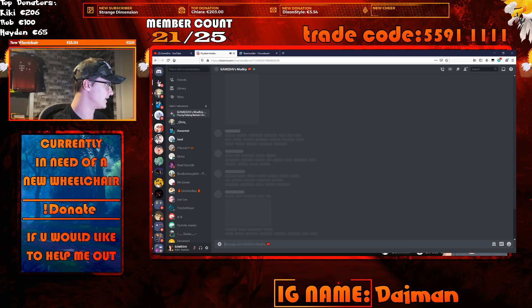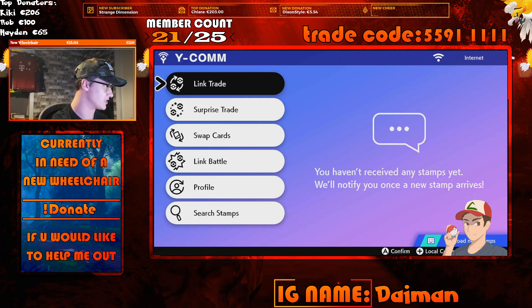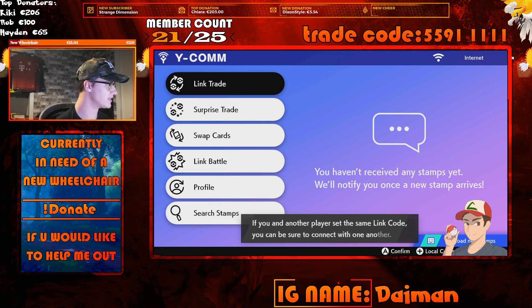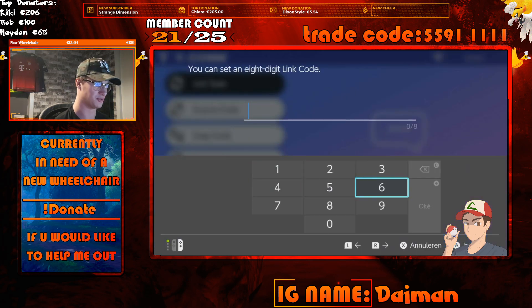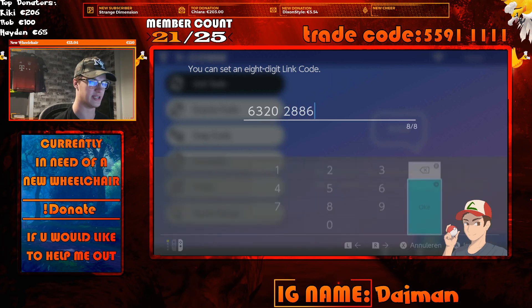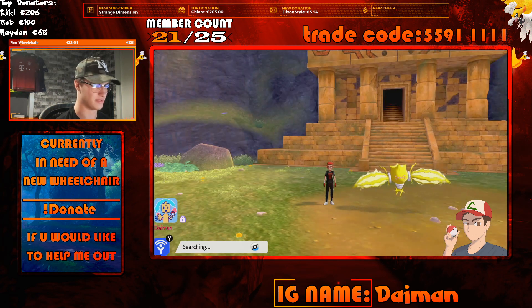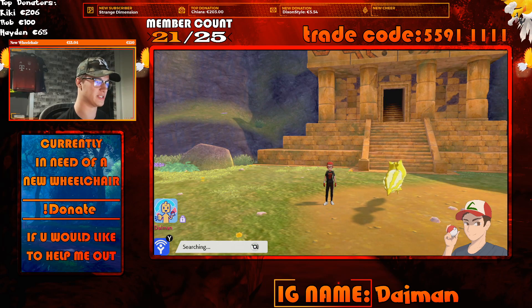Now the bot will actually give you a DM, and it will also give you a trade code. It will say something like: 'Please be ready, your code is 63202886.' Now go to Pokémon Sword or Shield, go to Link Trades, set the link code, and type in that code — 63202886 — and search for it.